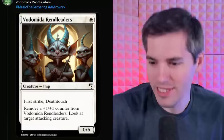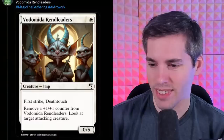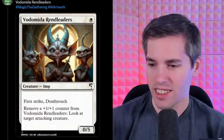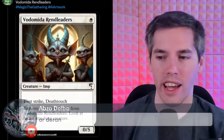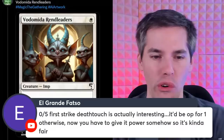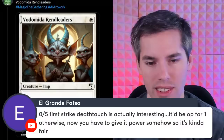Under normal circumstances I'm not allowed to look at those creatures. Look — he's coming right for us! Just look at target attacking creature — very fair for one mana. Building a Doran deck around this; it's in the right colors. It's a 0/5 with first strike and deathtouch — actually interesting. It'd be OP for one mana otherwise. You have to give it power somehow, so it's kind of fair.